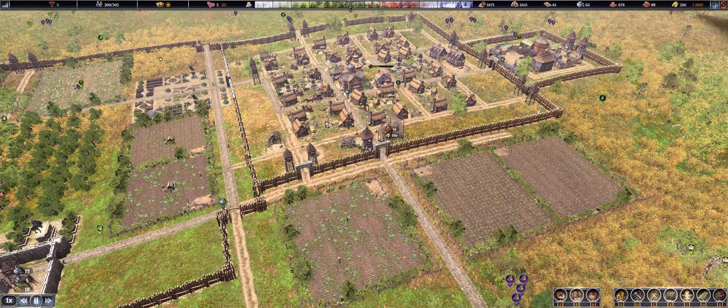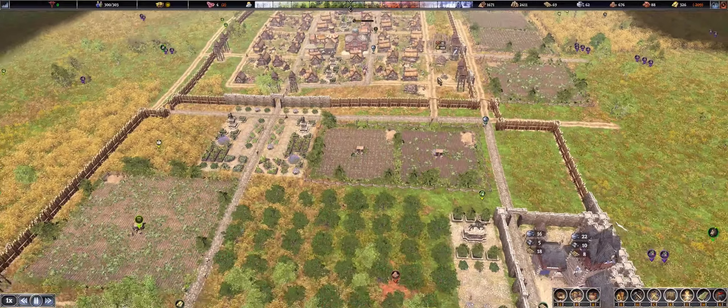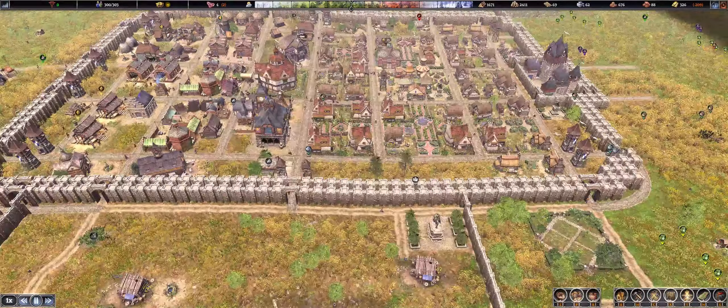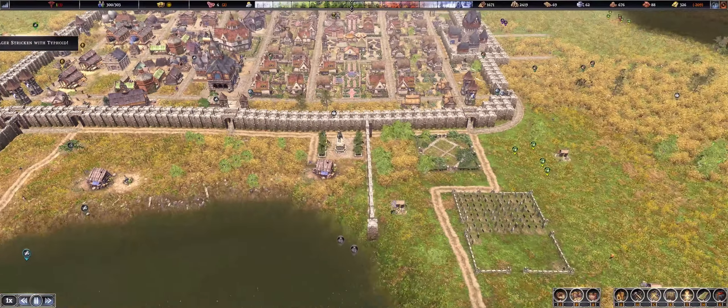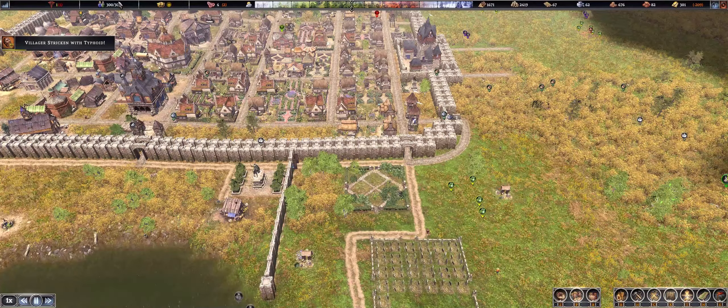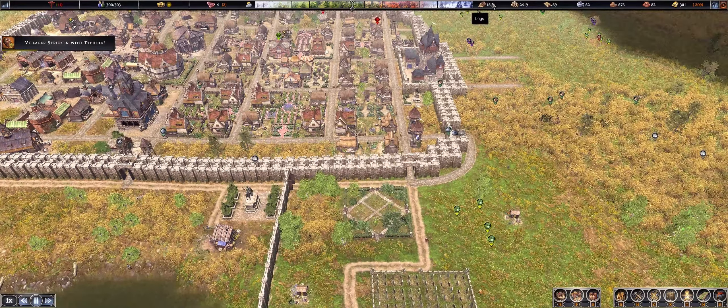Anything that comes from this direction or that direction — I've just been filling this with towers. It's a pretty solid fort, pretty big, but I'm almost at 300 people, which is quite honestly too much.